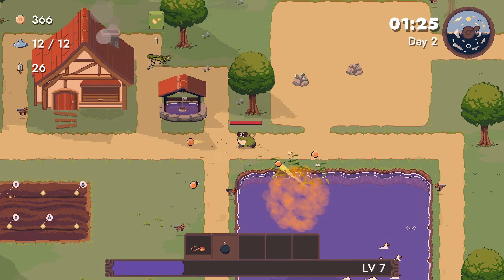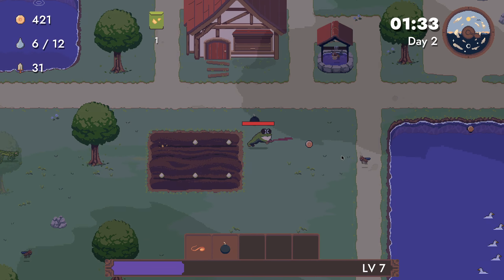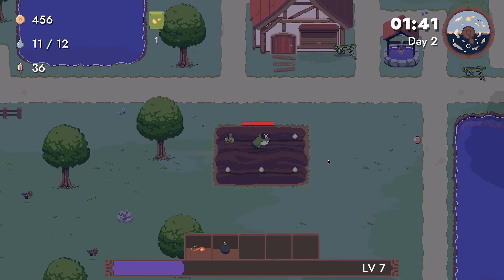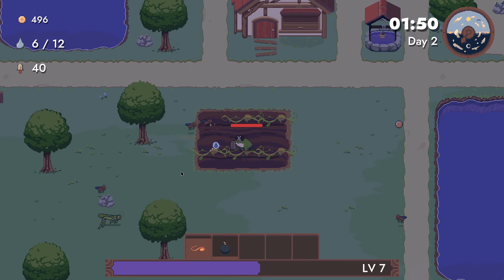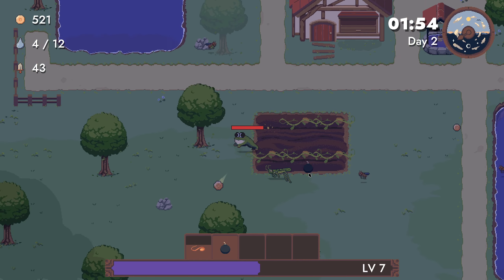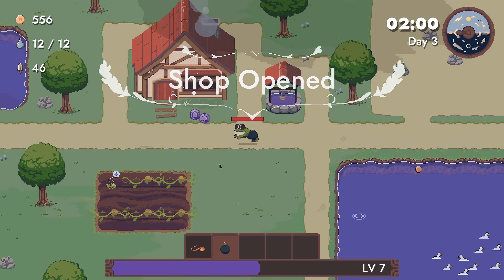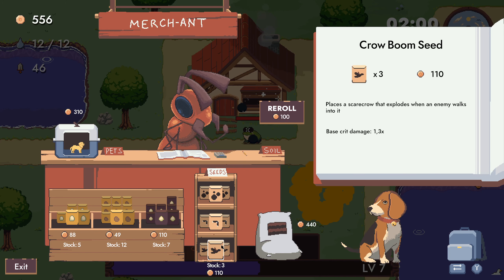Give me the growth amulet — that's 50% of the crops. I don't need to expand my farm really soon, it actually takes a bit. Golden retriever retrieves loot for you — I'll take it, though it is expensive. Throw boom: place a scarecrow that explodes when an enemy walks onto it.